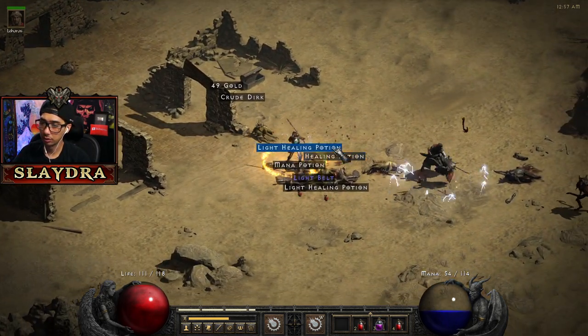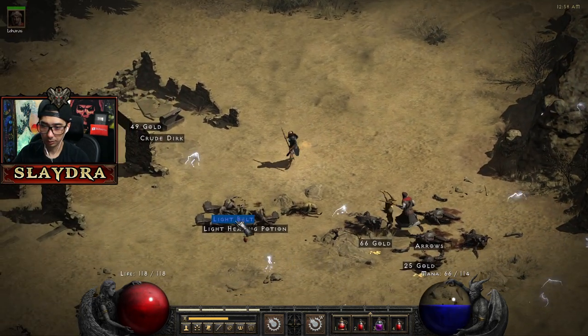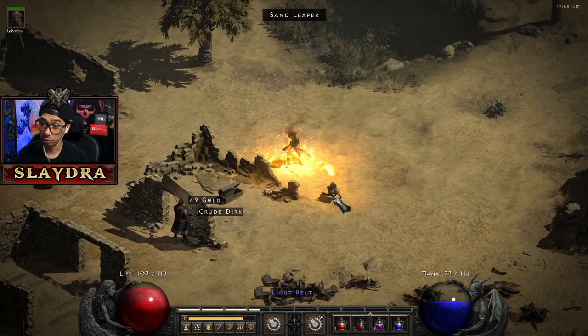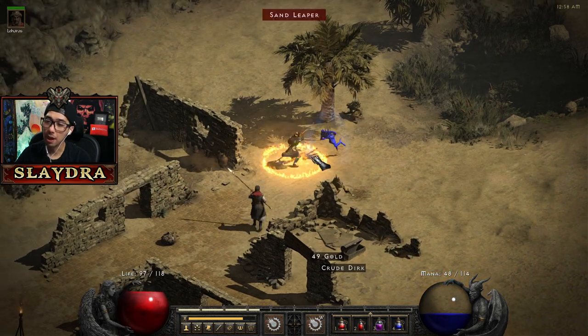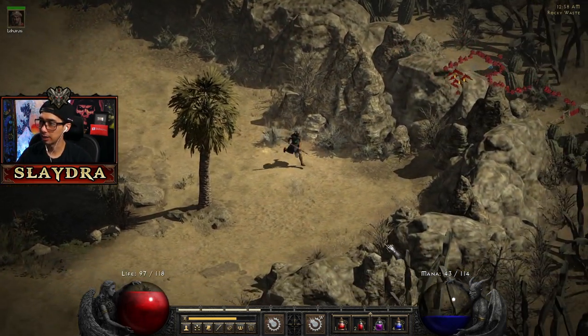I think we might be able to get a belt upgrade too. Watch out for some of the lightning enchanted enemies here as they can get kind of annoying. You saw how the enemy froze — I think it's the first time I'm actually mentioning it, but that frost armor, it's called Frozen Armor — that's what allows us to freeze the enemies.